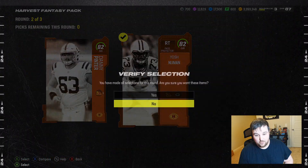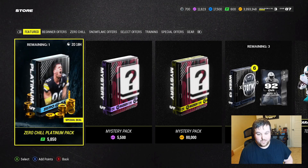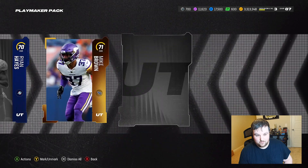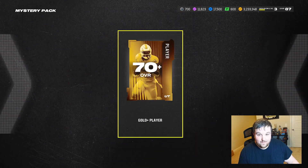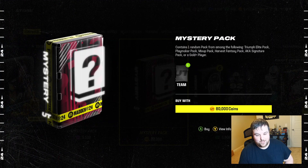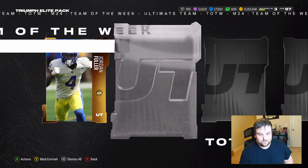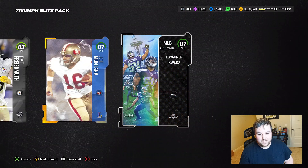82 and 82, we'll take that. We get the 77 Russian Gonzalez for the rookie day one card. Let's open up maybe two or three more and then we'll look to see how much Derrick Henry's going for. Playmaker pack — at least we get the elite 88, definitely could be worse. Last thing you want to see is the gold plus: 80,000 coins for a 70 overall — that's what I call an L. Triumph Elite pack — these are like 110k so definitely make like 30-40k off this right here. 83 Pat Freiermuth, 87 Joe Montana, and a full AKA — 87 B-Wax Bobby Wagner!